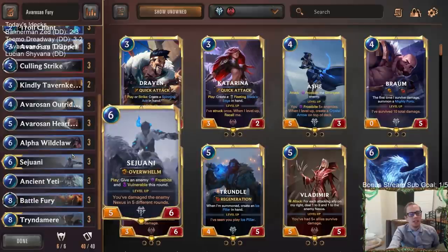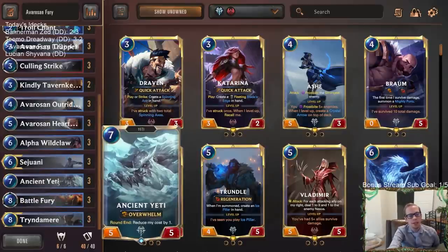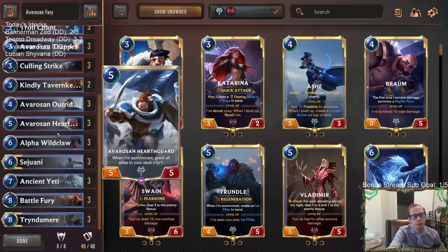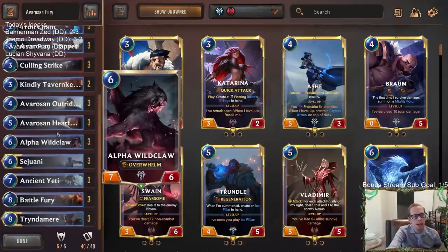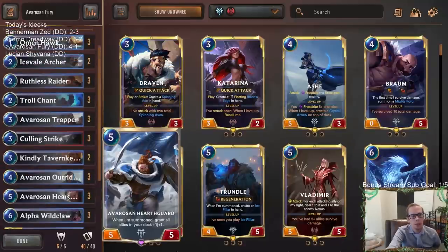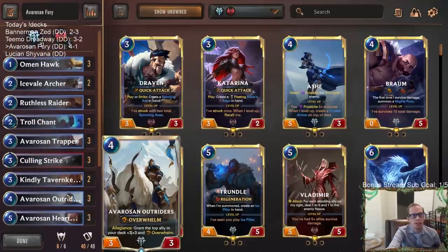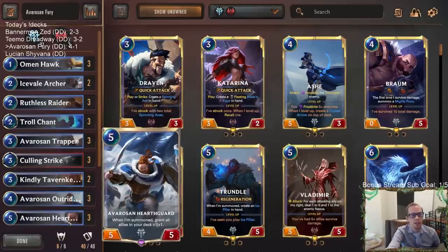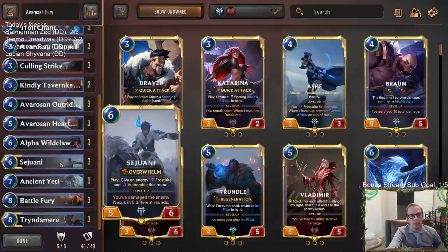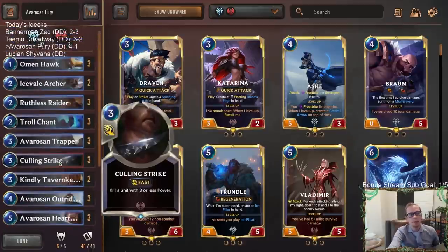So there we go - Avarozen Fury went really well. We didn't draw Alpha Wildclaw too much - we did play it one time. Had some really good top decks like Battle Furies and a good top-deck Tryndamere. Played against a couple Ezreal decks - those are going to be some good matchups - and played a mirror. Overall it did really well.